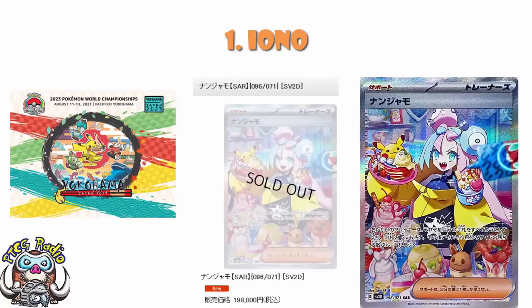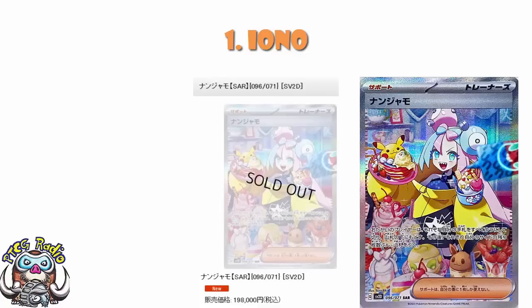This is ridiculous in a way that we generally don't see cards getting ridiculous — completely over the top. If you are trying to get this card: wait for the English version. The English version is going to be like a $100 card. Unless you are desperate for the Japanese version, just wait and get the English version. It will be better. There are some expensive cards on this list, but Iono takes the biscuit.